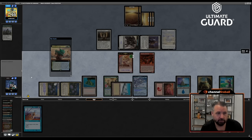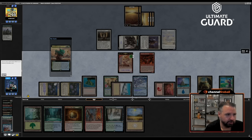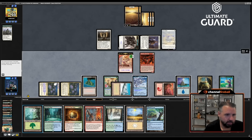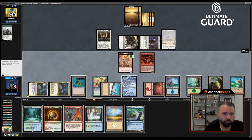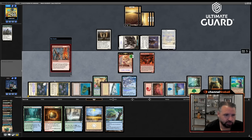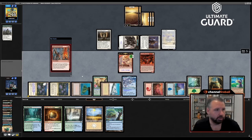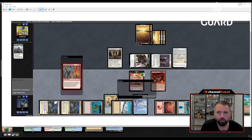Some other percentage of the time I get to redraw — land, land, there's Breach, okay perfect. Nine lands on the board. Fast Bond and Life from the Loam: I get to go Waterlogged Grove, get back Life from the Loam, and replay the lands with Fast Bond. We got game one.